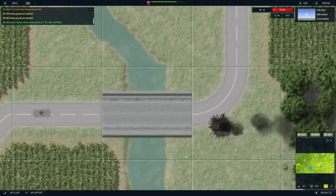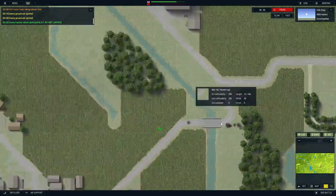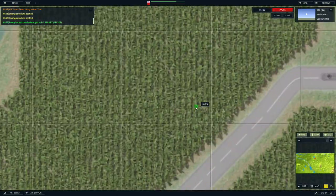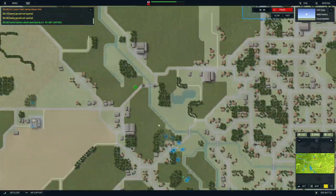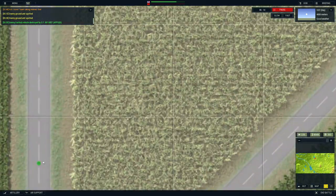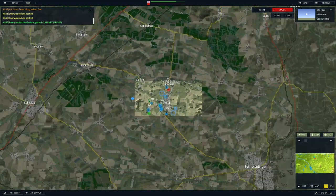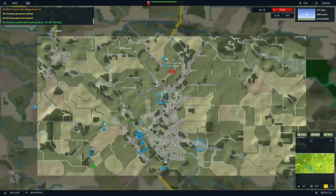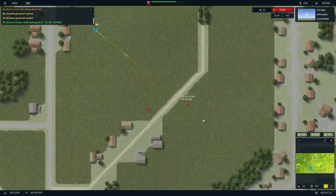It's really cool, there are so many little details in this. We took out them - good. We've got some neutral, looks like some civilians here. And that's another thing that's really cool - this actually simulates civilians, so there are going to be civilian cars and other civilian things that you have to avoid and not engage with.